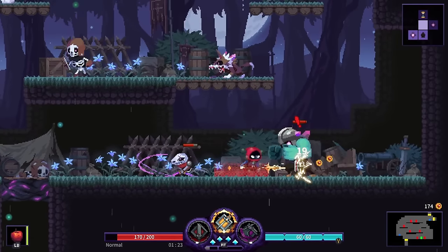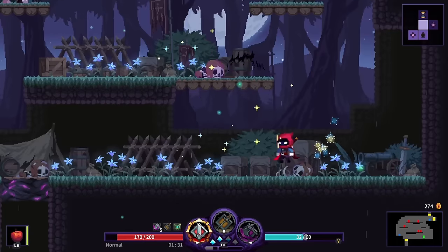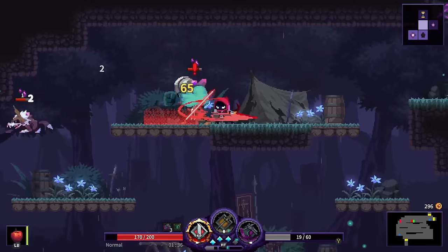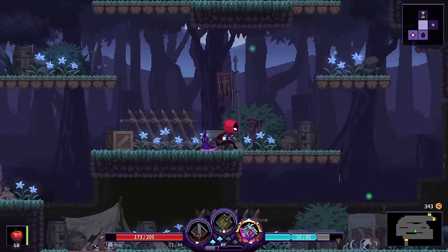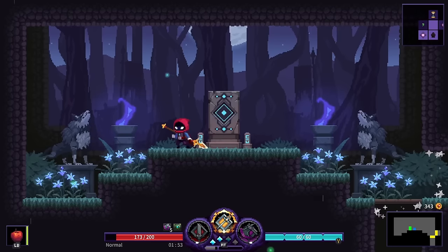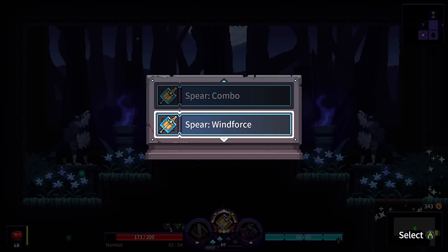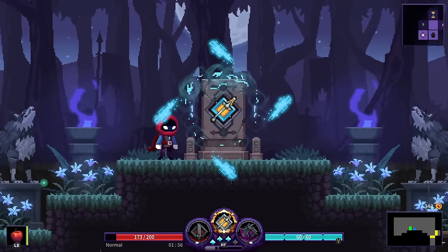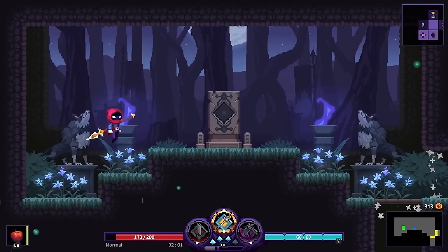I've only played for about 45 minutes prior to this, but I can tell really quickly that this game has a lot going on. The Y button ability generates over time. Each weapon has its own unique thing. We also found a weapon reforge option — I swapped the spear's buff to Wind Force, which sends a wind force in the direction of the movement key. Pressing the skill again skips the casting animation, and they actually tell you that, which most games wouldn't bother to do.